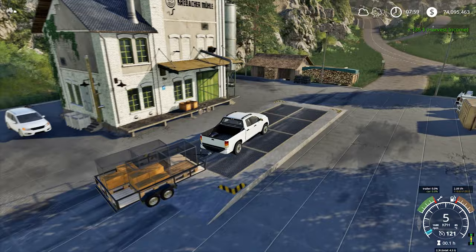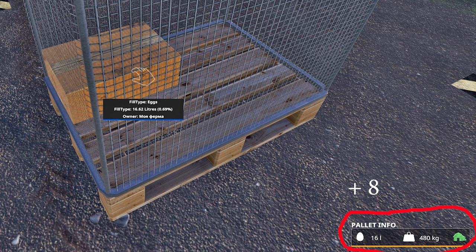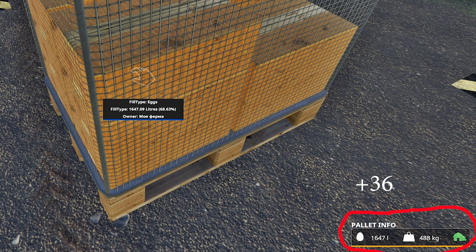The most interesting thing is that this pallet appears to break the egg spawn system in a beneficial way. As a result, 100 chickens can produce 1,200 eggs per day, and 400 chickens can completely fill the pallets with 2,400 eggs. The wiki also notes that if you don't let the boxes fill to 150 eggs — for example, kick them out at 140 — then productivity will not be reset.